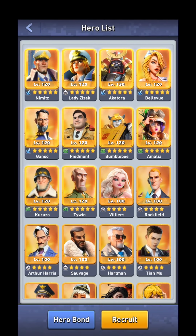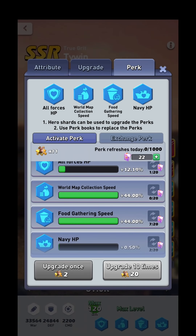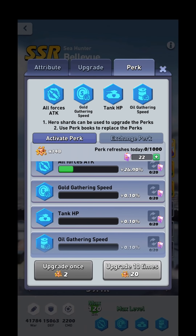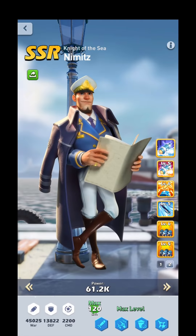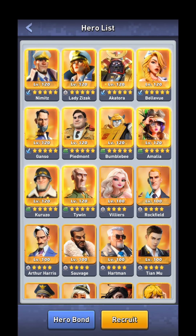Trading perks is what allows you to perk farm, and is the recommended method for perking out your heroes after you've finished your main combat march — that way you can avoid using universal orange shards on perks. For example, I can take my Tywin perks and trade them to my Bellevue who has 140 shards, put those shards into the perks, then trade them to Nimitz who has 96 shards, and put those in too. This is a perk farm, generally done with free heroes because you get their shards through premium and elite recruiting.